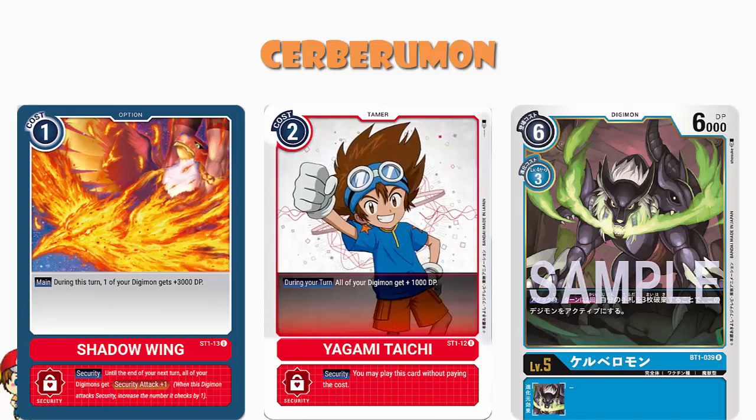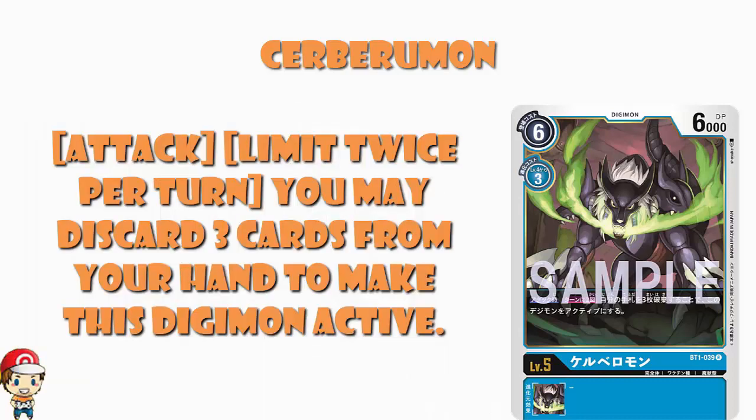What is a good thing is this is way, way better than security attack plus 2. Security attack plus 2 lets you attack three security cards — this lets you attack three times. Firstly, it means you can mix up attacking security cards and resting Digimon. And secondly, let's say your opponent has two security cards left. If you've got security attack plus 2, you attack three security cards but there's only two — you take them out, nothing happens, you haven't won the game. If you've got this, you attack a security card, make yourself active, attack a security card — now they've got zero — make yourself active, attack for the win.